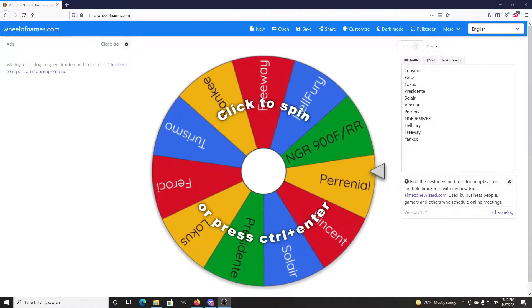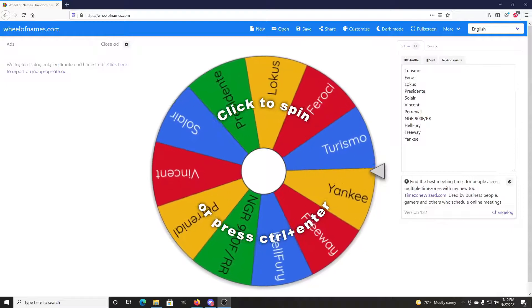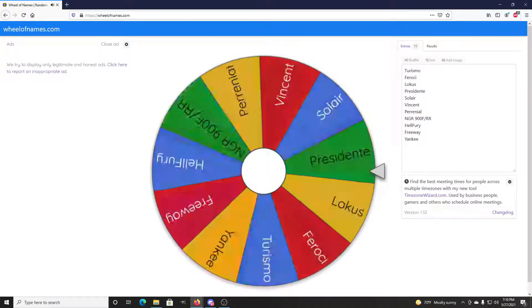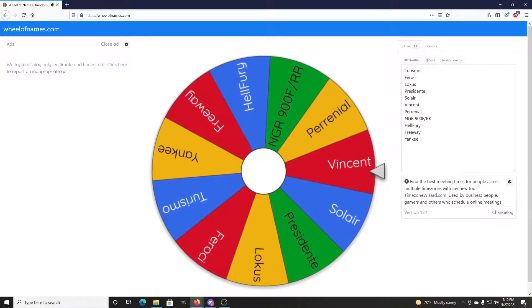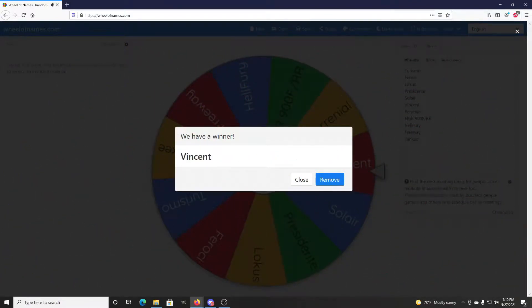Alright, welcome back everybody to the Wheel of Names. We're almost down to the last ten here. Out of all of the list, let's go ahead and spin the wheel and see what car I land on next. Here we go. Okay, we got the Mybasu Vincent — the Mitsubishi secret launch. Alright, excellent.